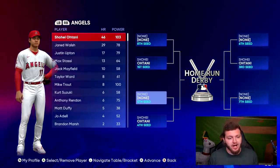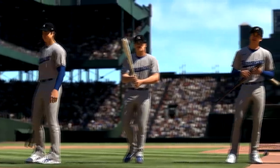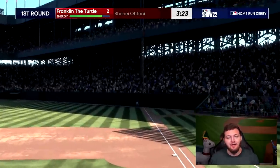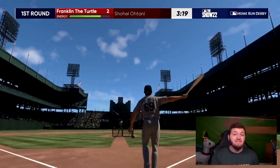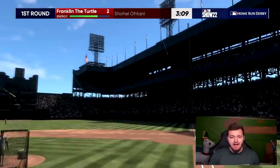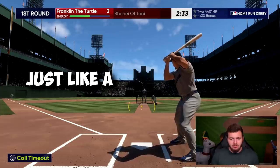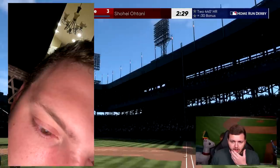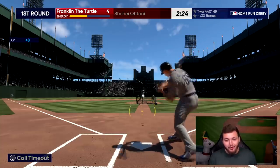Franklin's up first here, and what we're trying to do is hit the foul pole. That was so close — because it's supposed to be 258 feet down the right field line, and that by far would be the shortest home run you can get in the game. If just like a fourth of you watching this subscribe to the channel, we'd hit a million today — that'd be cool. 339 off the foul pole.